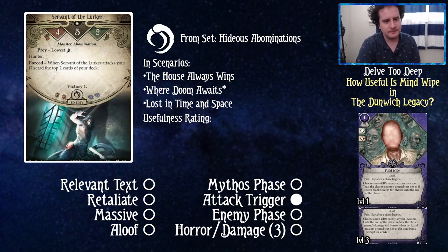Servant of the Lurker has an attack trigger: when he attacks you, scry the top two cards of your deck. Zero out of five for usefulness. There could be fringe cases — like if you're being killed by that Yog-Sothoth treachery card that deals damage when your deck runs out — but that's so fringe it's not really going to be a thing. Zero out of five for Servant of the Lurker. Even the level three bringing him to one damage and one horror — you don't really want to spend three experience, a card, and a resource for that.